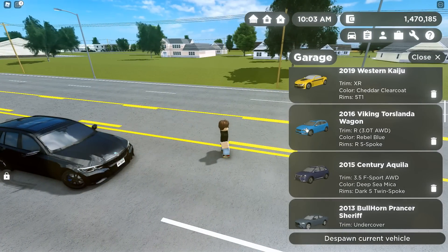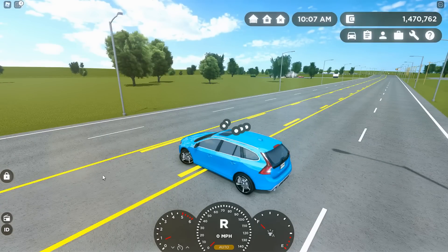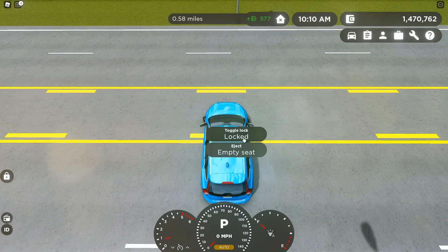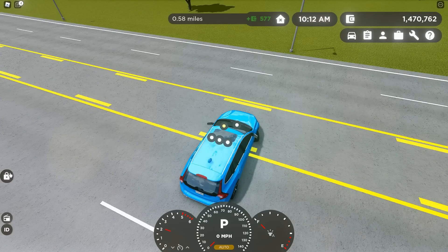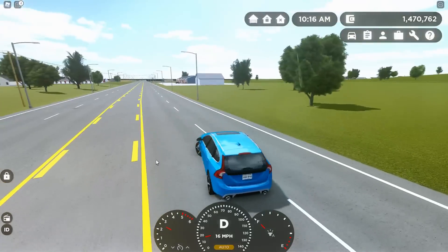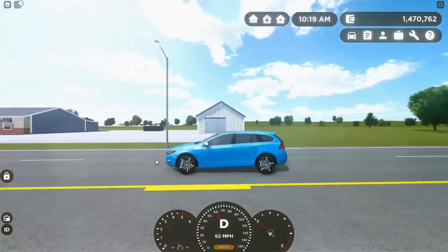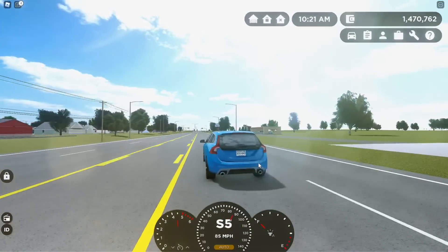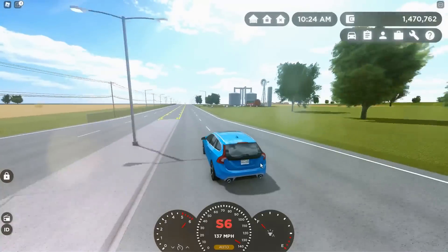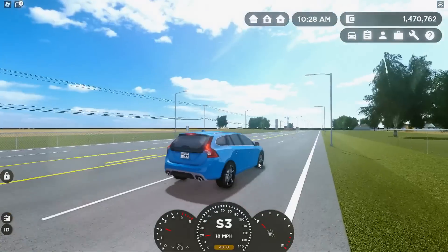Then there is the 2016 Viking Torsalanta Wagon — really cool car, I love Volvo. Also, you can now lock your car. I can eject the seat and lock all these seats — it's really cool. So basically there's a new car locking system. This is a feature of ejecting people out of your seats as well as allowing the driver's seat to be unlocked, so I could let my friend drive my car. Also, if you haven't noticed, there is no wind sound effects for the car.